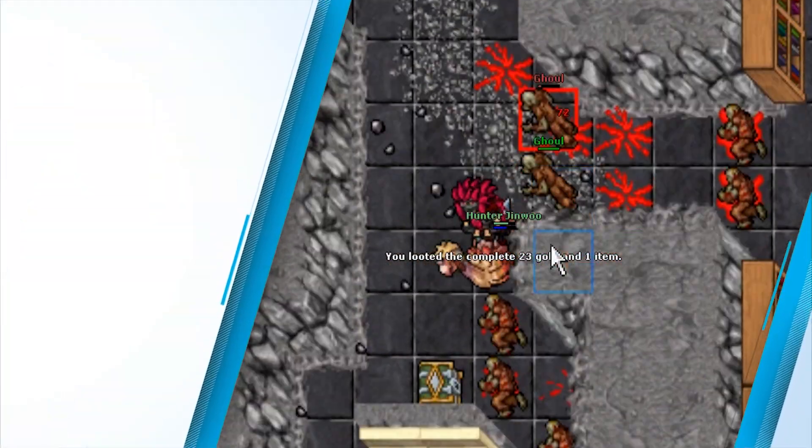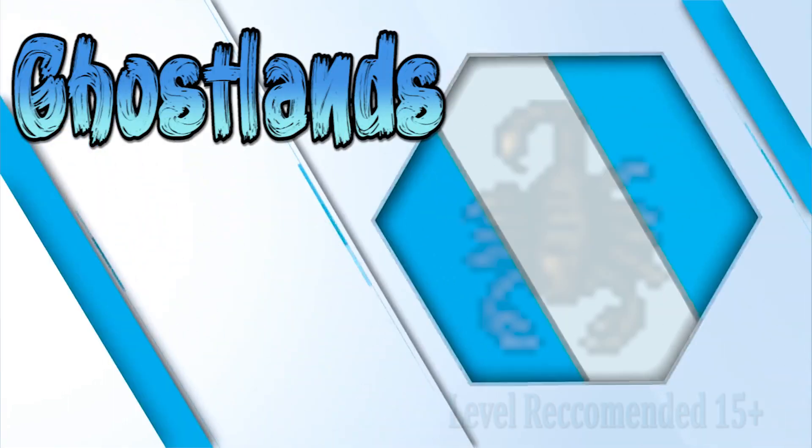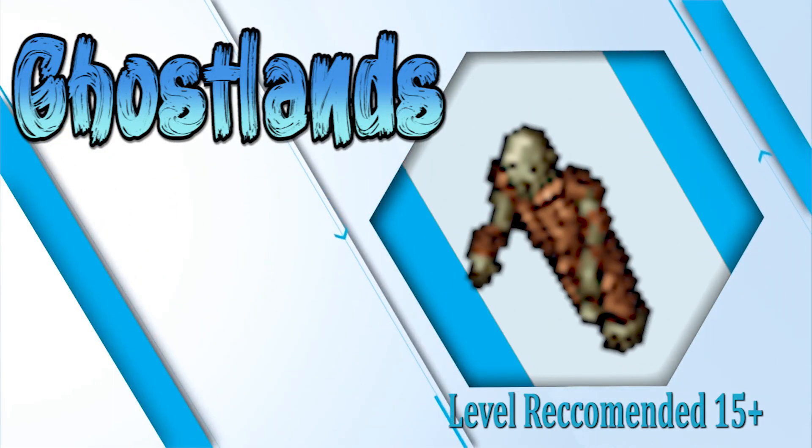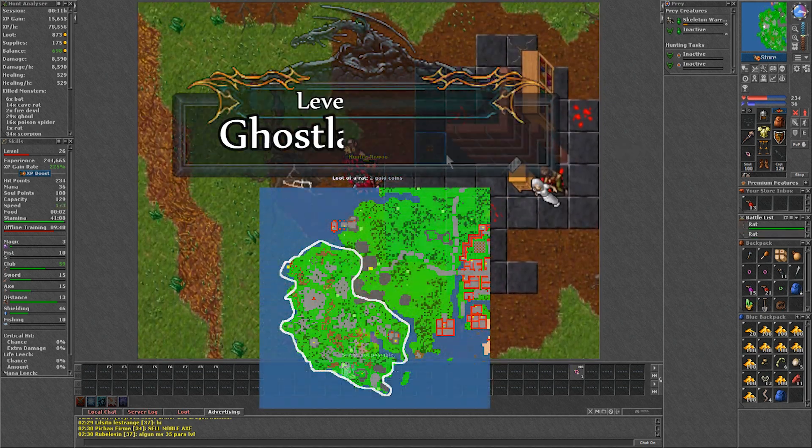The Ghostlands of Carling might be one of the oldest spawns in the game, and even though I don't think it's close to the current meta spawns, I still found it to be great in a brand new server. Of course, that doesn't mean it's only good for new servers.